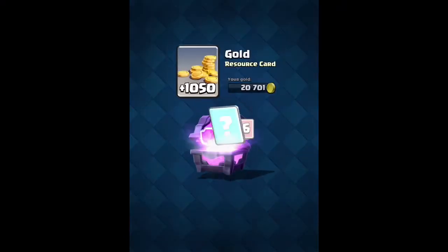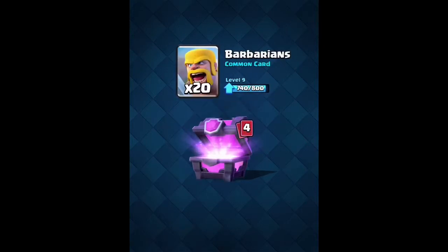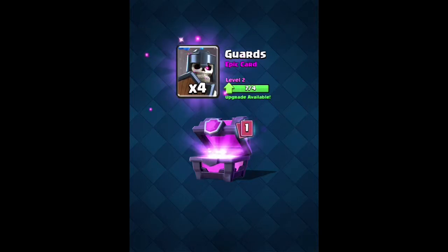You don't really need gold for that — that's 8 archers, 20 barbarians, don't really need them, 47 bombers, 21 — dude, you serious? I'm getting a legendary from the magical chest!